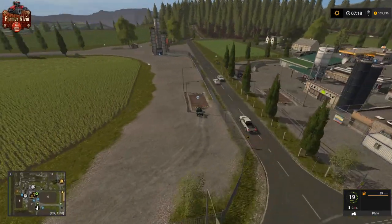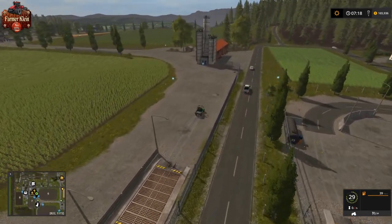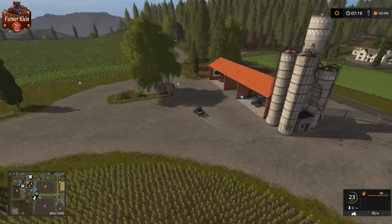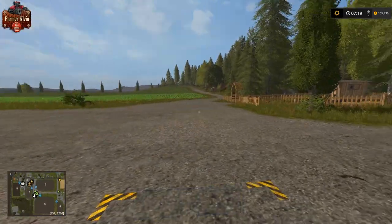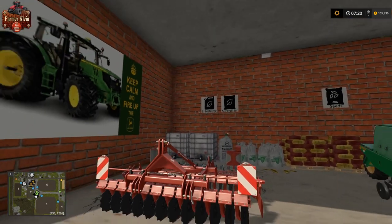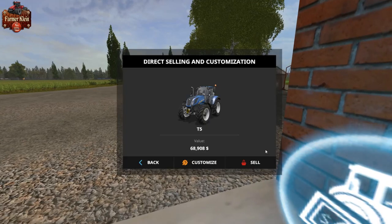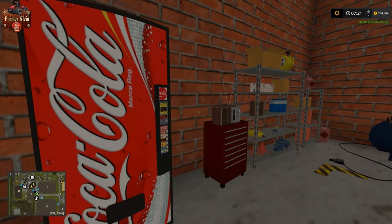Here is our silo system with a grain dump and silo fill point. We also have our tractor and fill point here with liquid fertilizer, solid fertilizer, and seed fill points. There's another tractor over here, and we can even sell directly from here and customize. There's a nice Coca-Cola machine too.